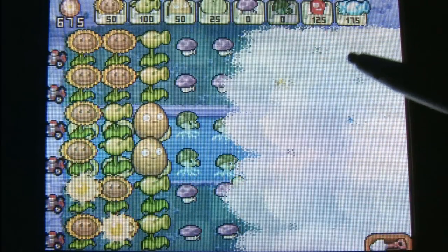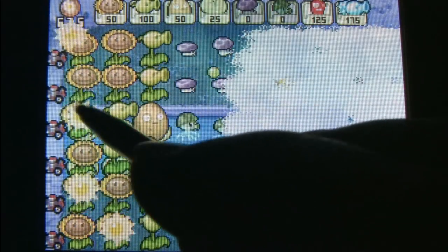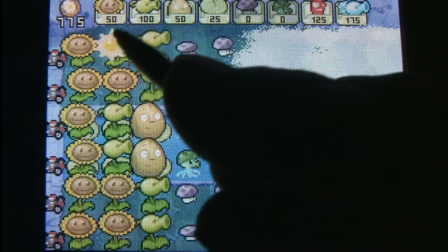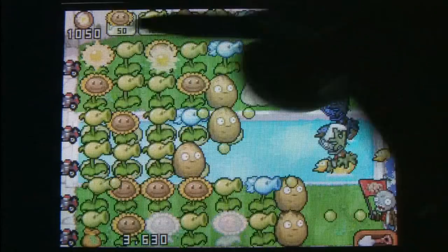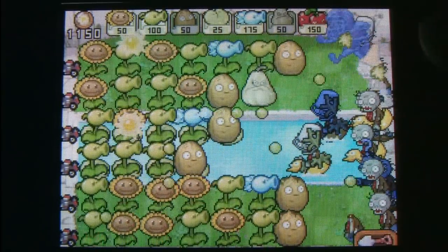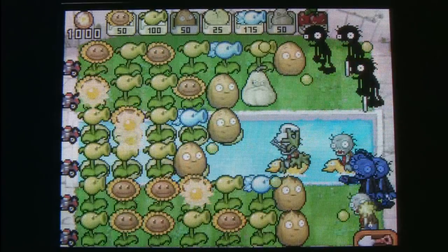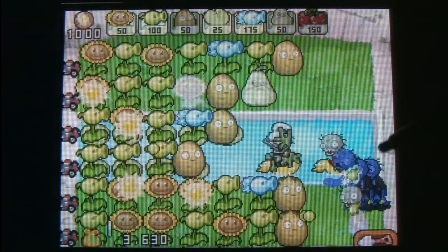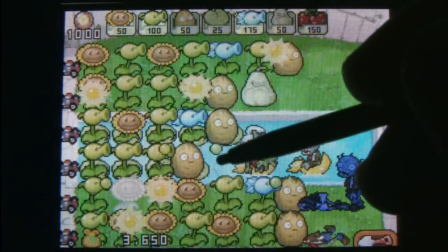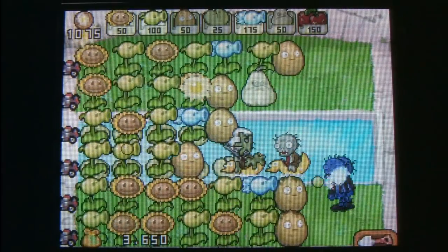If you have no idea what's going on, you have to plant sunflowers initially to get sun — especially at night when there isn't any. The sunflowers are like your generators or factories in most other tower defense games. You use the sun they create to buy new plants: some are defensive, like the walnuts, while others, like the cherry bomb, are offensive weapons. As long as you have enough sun, you can build just about anything.